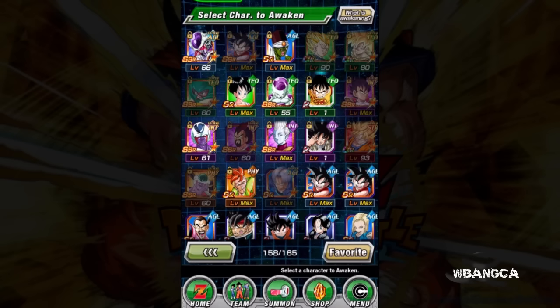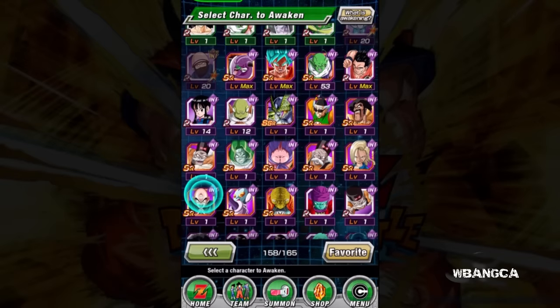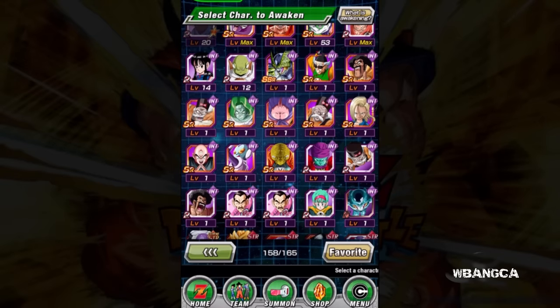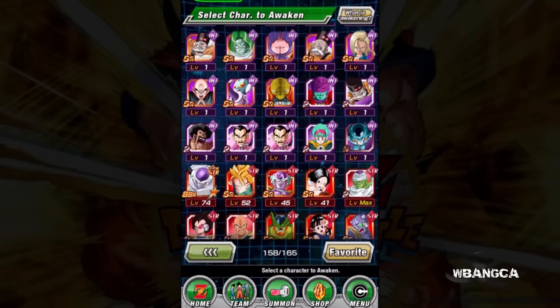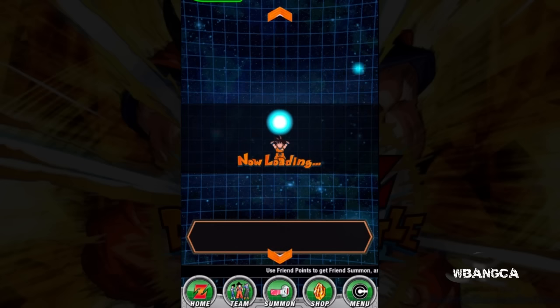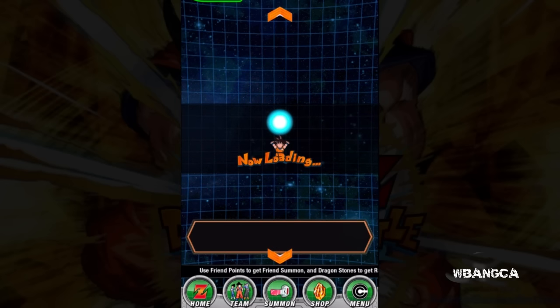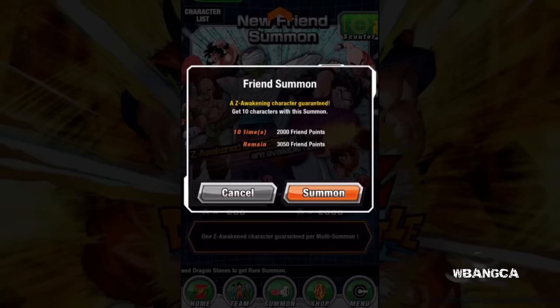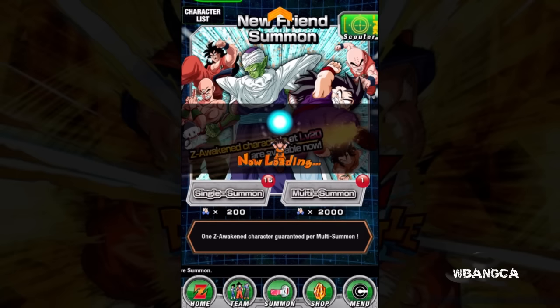We probably can fuse a bit, but I'm not sure. Let's summon — I don't have enough, so we're gonna go into friend summon because I need to summon some stuff. We're gonna do a multi-summon.